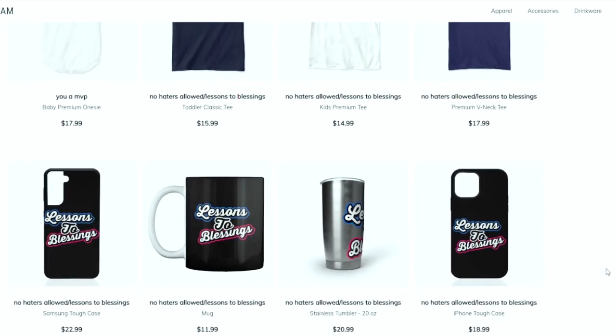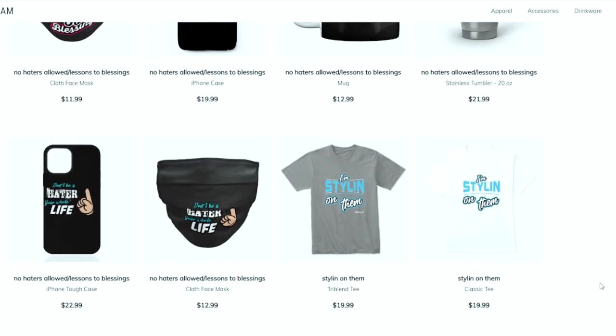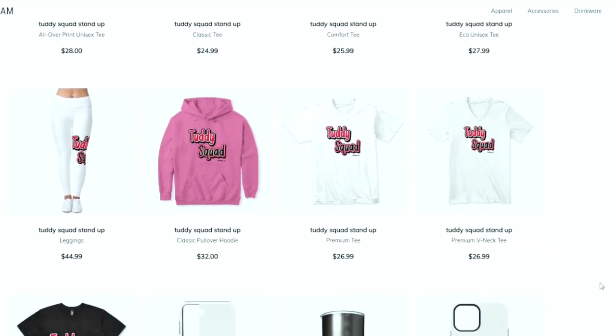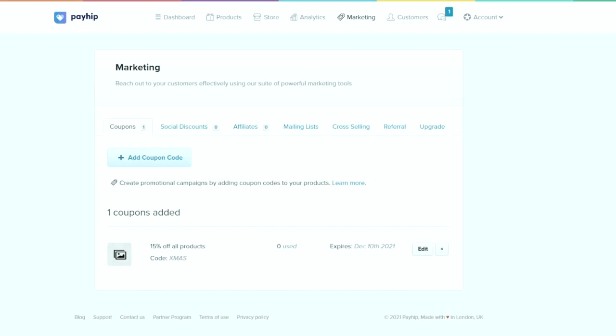This is your one stop shop for all Madden needs. Whether you're looking for some fly merchandise, eBooks, a Patreon membership, or you just want to become part of the Naughty squad — I appreciate all the love and support. Everything is in the link in the description.